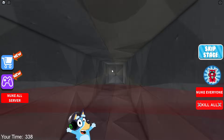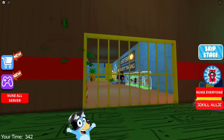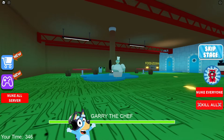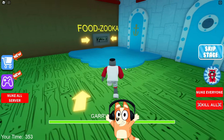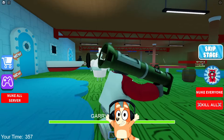Well done, Bluey. I'm very interested in who will be the next boss — let's go downstairs and take a look. It's Squidward! This is very strange because in the SpongeBob cartoon the cook was SpongeBob himself. I'm surprised to see him here too — I expected to see anyone, even Plankton, but not Squidward.